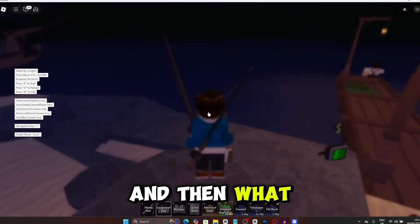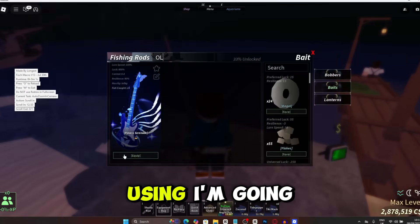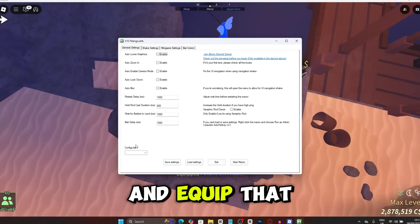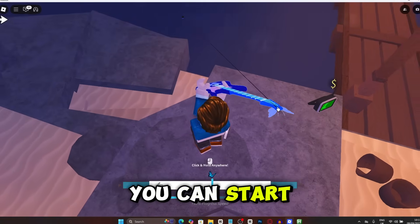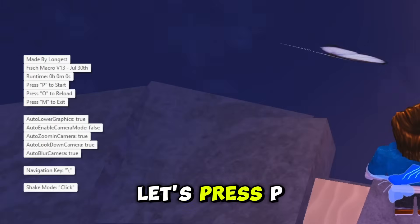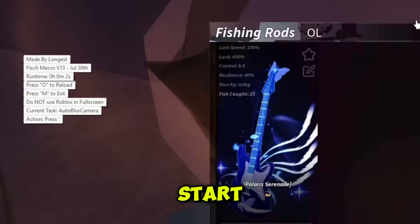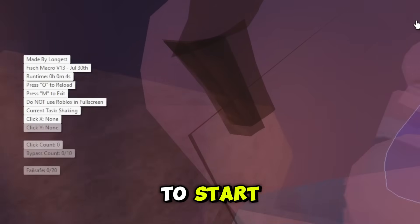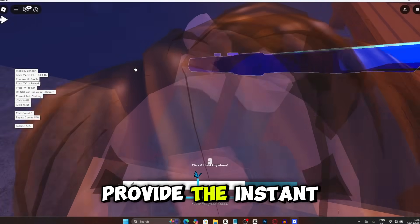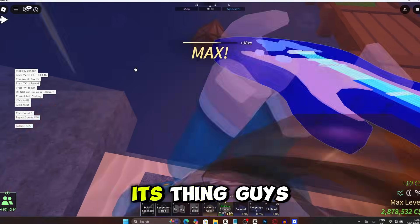As you can see it literally has everything set up for you. Then press the macro. You obviously want to equip the rod you're using — I'm going to use a Polaris rod, so I'll equip that. As soon as you do that you can start using the macro. Press P to start. The macro should work completely fine, providing instant catch, and I'll just let it do its thing.